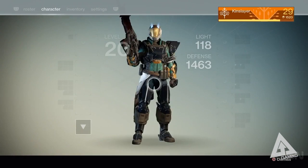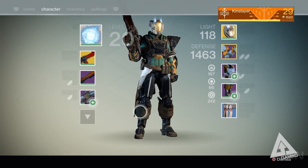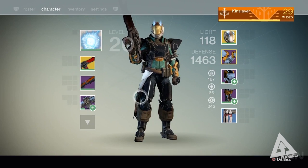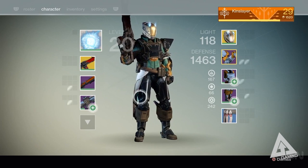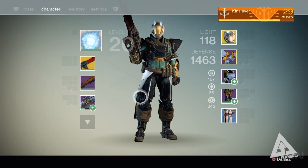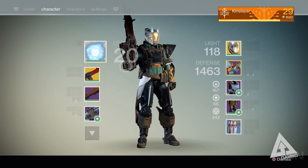The first thing you'll notice is that this character is level 29, but if you look at the number by the subclass at the top left, it says level 20. As previously discussed, the level cap in Destiny is level 20. Once you hit level 20 you can still continue to earn XP for your skill tree to unlock more abilities, but your base stats will remain the same. Effectively, progression past level 20 is horizontal — the way you achieve a level higher than 20 is through light.